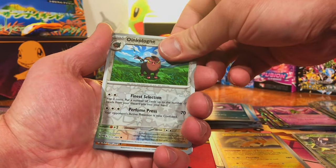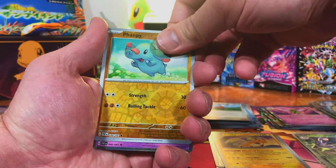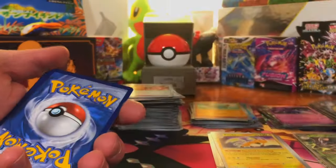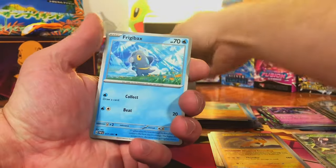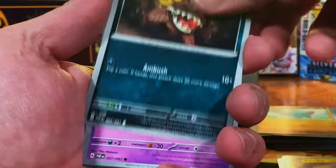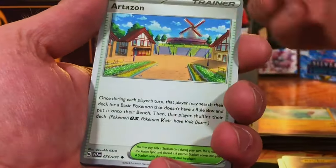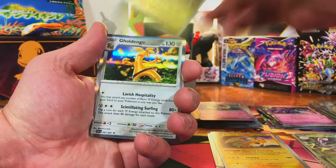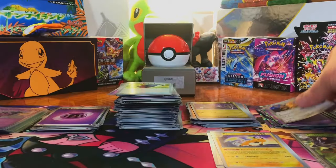We got an Oinkolumn, a Forretress, and Ceruledge. Give me a special — come on, just one. Even if it's not the Charizard or Mew, there's a Clive in there I do remember. Gimme Greavard, Noibat — Gold Dango Hollow. Yikes.